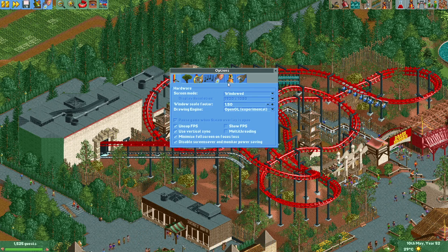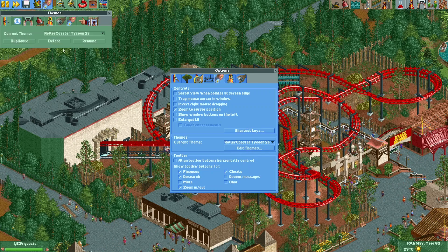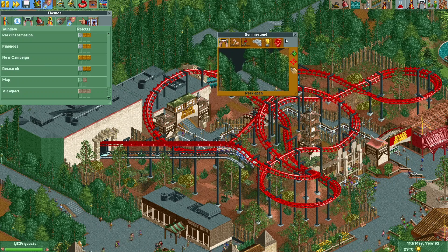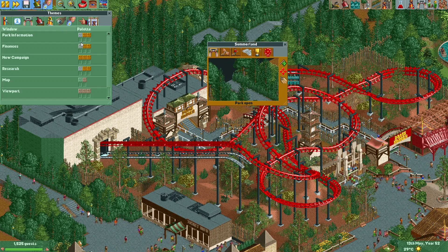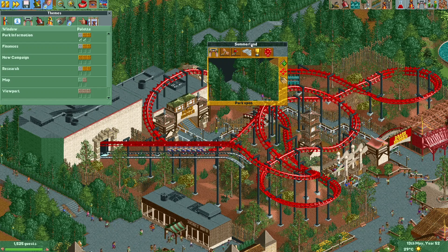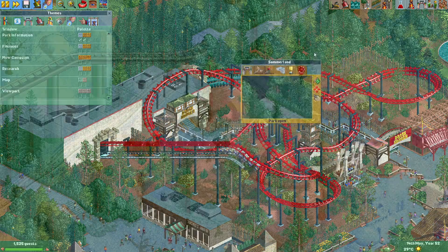A fun feature of OpenRCT2 is giving windows different colors. Under Options, the cogwheel icon, you can edit your themes and change the colors of all windows. Something new is that you can now also select the newer colors that were added to the game some time ago — those couldn't be chosen before. You can also see a sepia color option. Additionally, you can now make window parts translucent, so you can see through the screen to the game behind it.